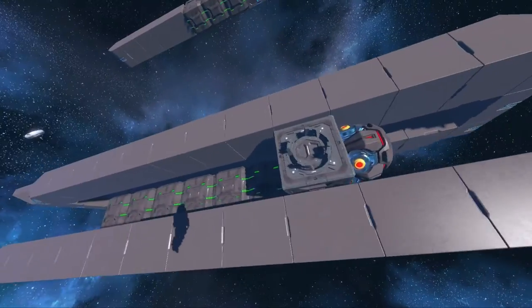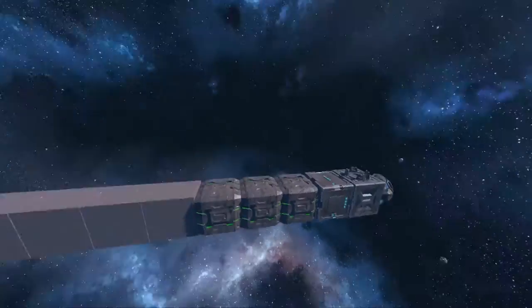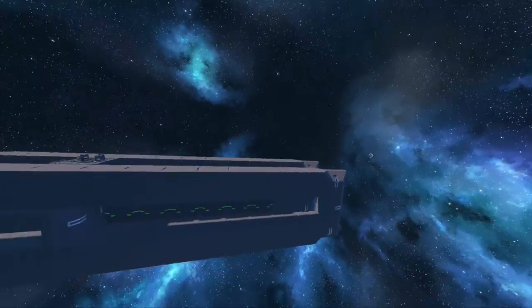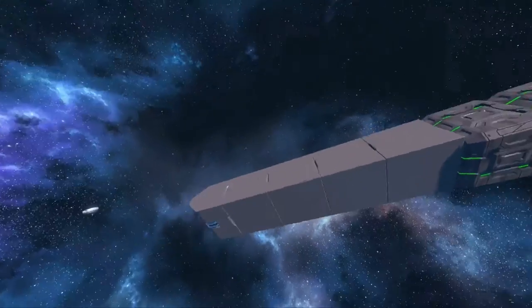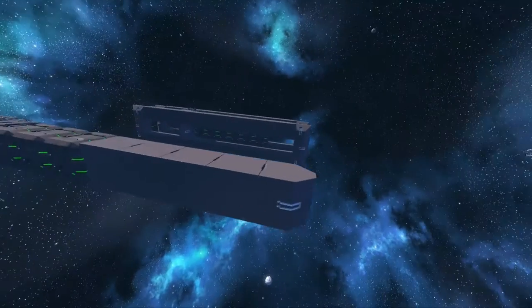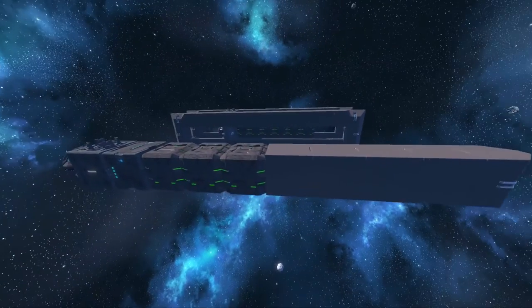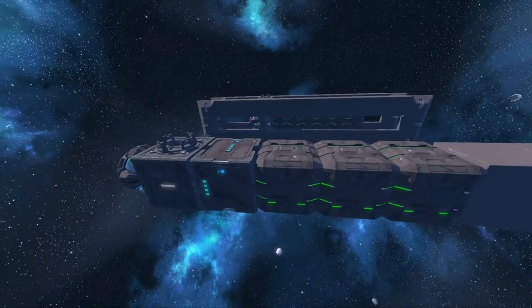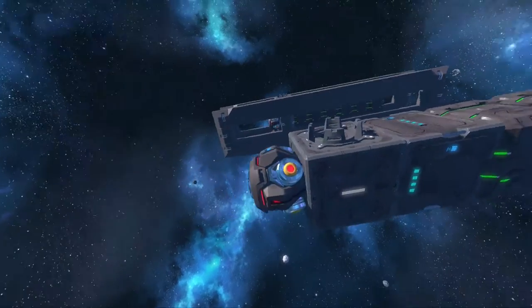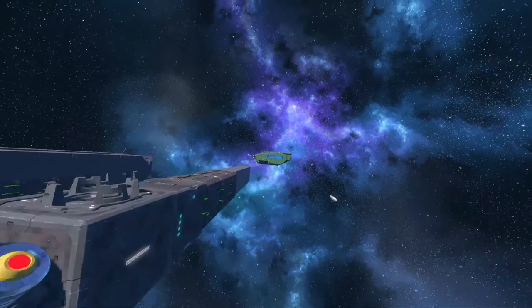It's rather cheap for Space Engineers standards. But if you want one even cheaper, which can be fired from a very, very small silo, I've got this little beauty over here. This is the slim version, which just consists of five blast ore blocks, three artificial mass, a battery, a merge block and a gravity generator.